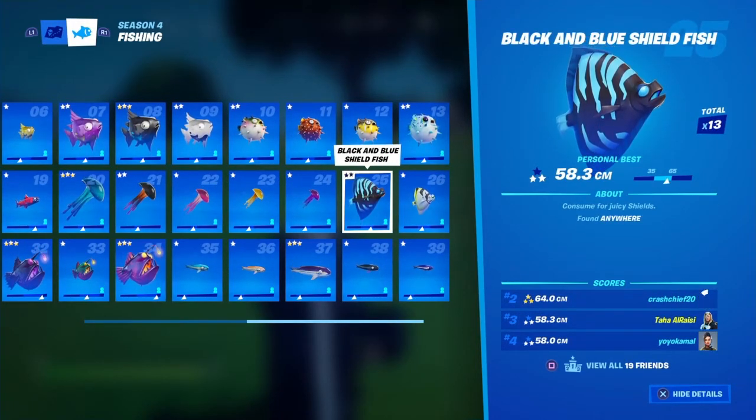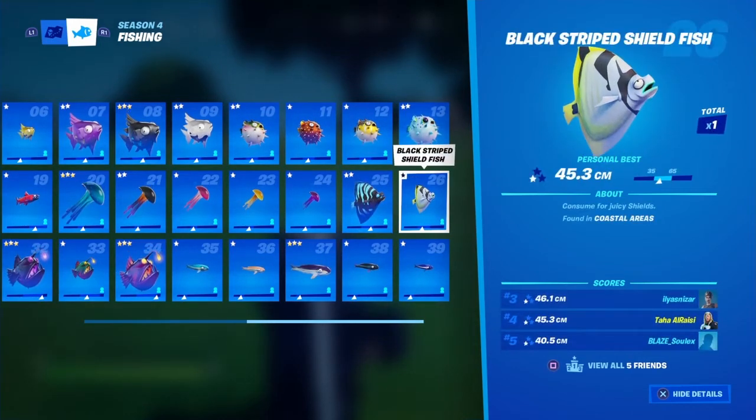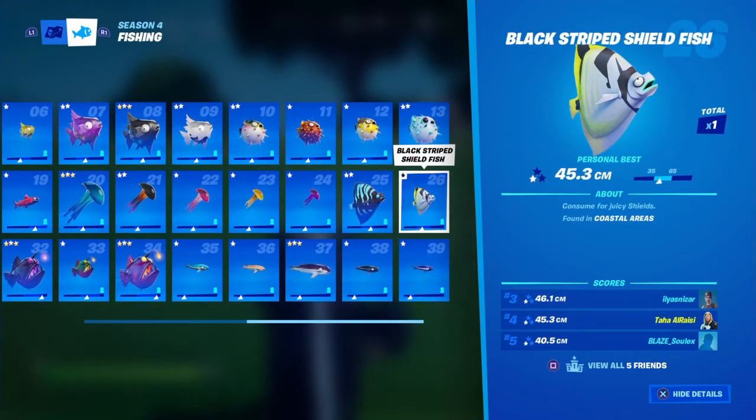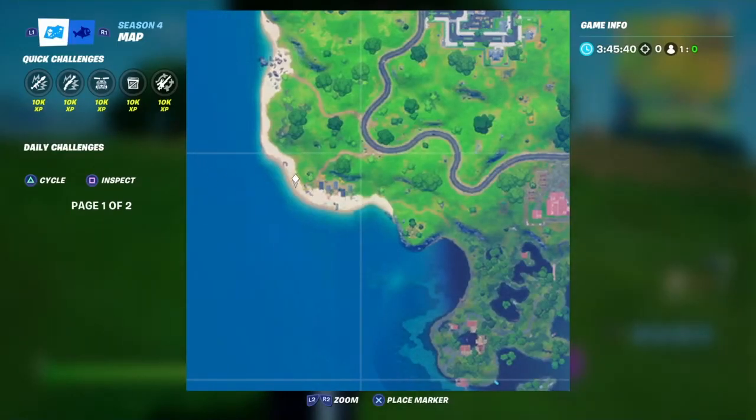Now for the shield fish. The black and blue shield fish can be found anywhere, just go around the map. The black striped shield fish is found in coastal areas — same coastal location as before.